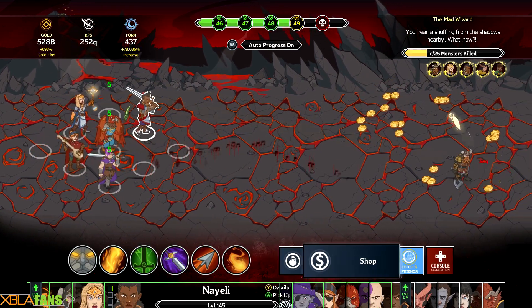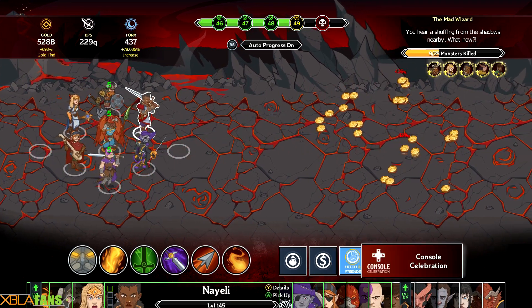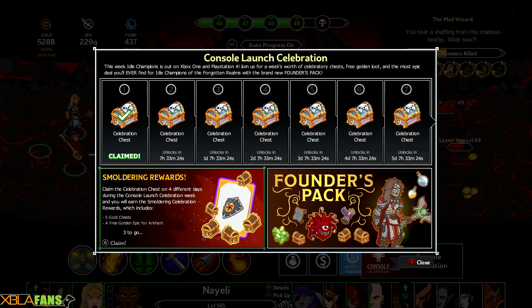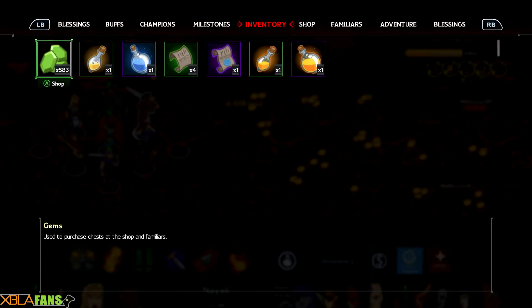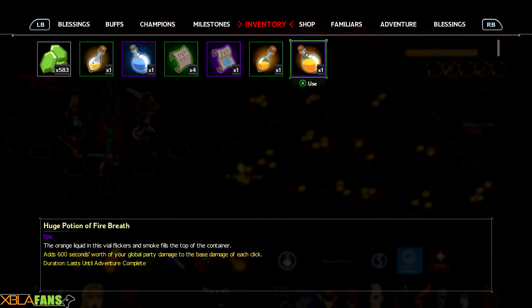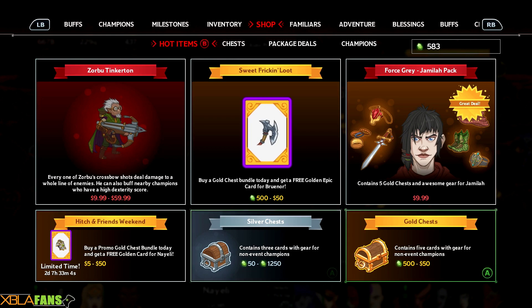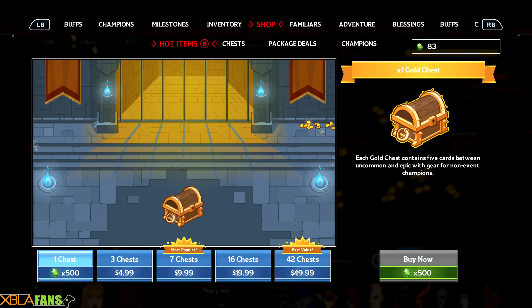I have my inventory but there's also a shop. The Hitch and Friends weekend buff is active, and since it's a Celebrate Console event there are chests, daily logins, and stuff like that. I have these gems which I use as the in-game currency to buy chests. Let's go to the shop — I've actually been saving them to show off. We're gonna go buy a gold chest and open it up.